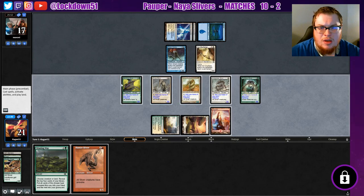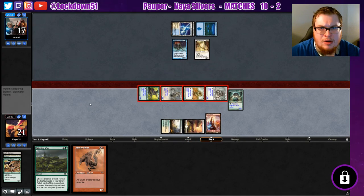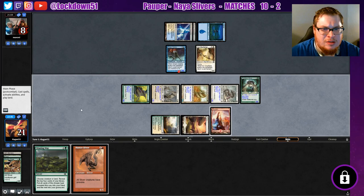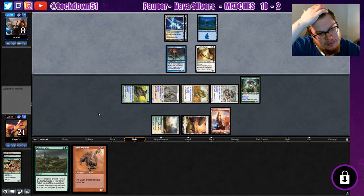And Hunter — make them chump block a little bit. I kind of just want to swing in for twelve here, I think that's what we're going to do. I'm sure they have a way to bounce Sky Fisher again and then replay it.